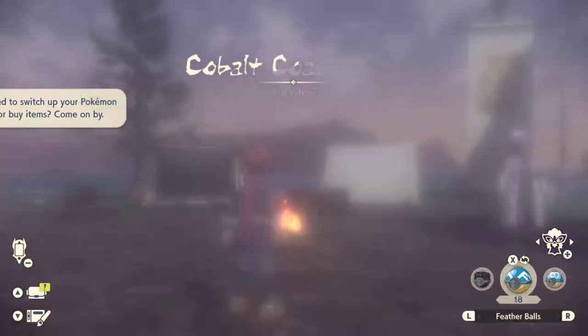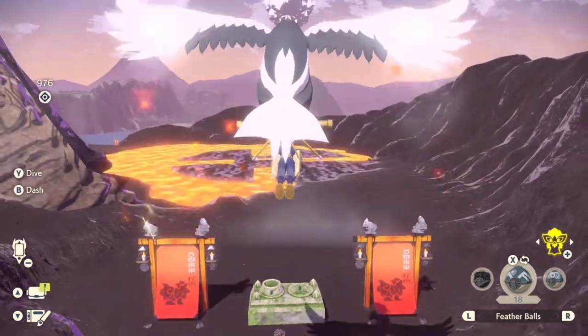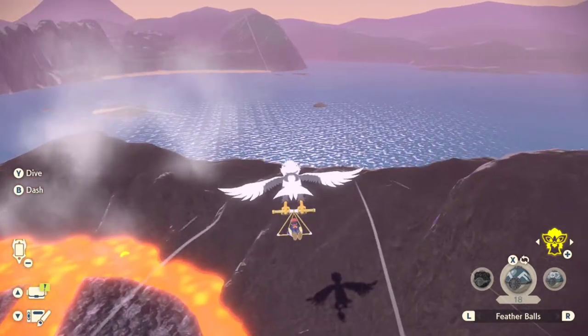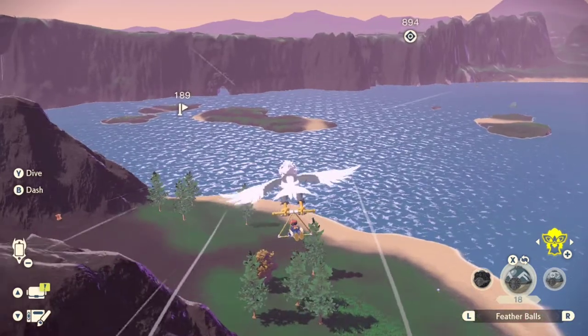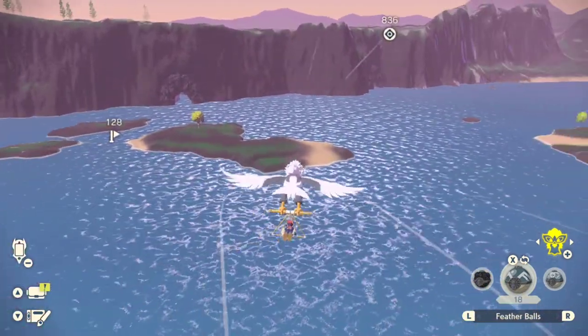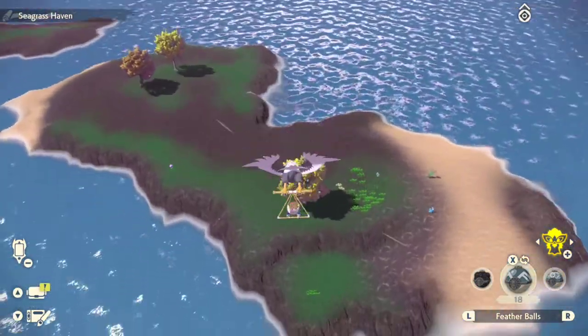We're going to go to the Seagrass Haven, which is the quickest place we can find a blue Shellos. They spawn on a few other islands, but this is the biggest one that has a marker on the map, so it's really easy to identify and get to. Just go ahead and transport yourself over to the volcano and then fly, run, or swim on over to this island. You'll find a whole bunch of blue Shellos over here. Once you get there, just catch that blue Shellos, and then we're going to take those back to Ant at the Clothier Shop to complete this request.